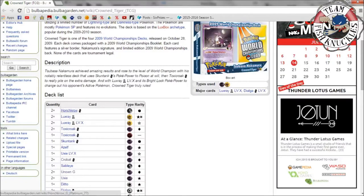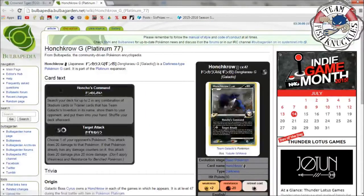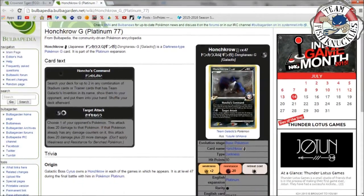Now we've got the Crown Tiger deck. It's a complicated deck — I got stuck playing it in this series since Kenton's favorite card is also Gengar, so let's go over it. Honchkrow G has a no-energy attack: search your deck for up to two in any combination of stadium cards or trainer cards with Team Galactic's Invention in its name, show them to your opponent, and put them in your hand. You can also see the 'SP' label on Honchkrow G. Its Target Attack does 20 damage, or 40 if that Pokémon already has damage counters on it.